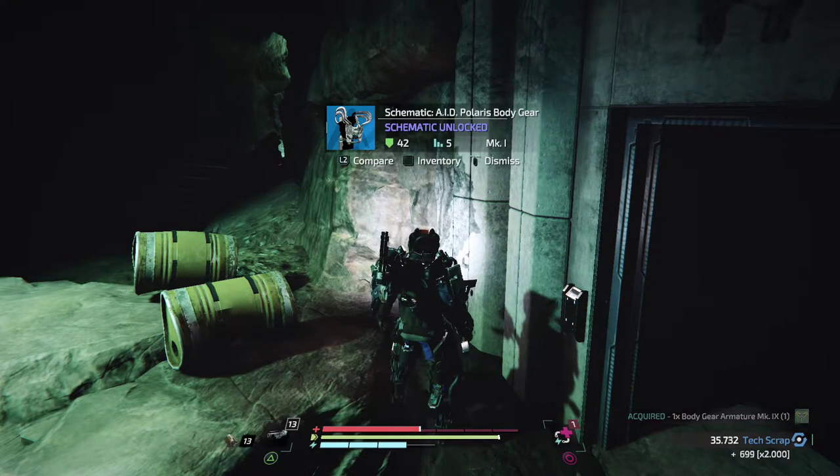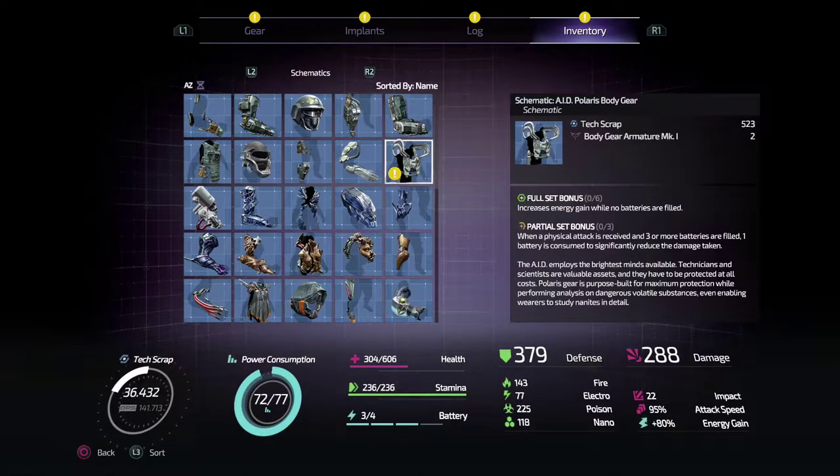Just one more of those guys to do. We've got an MK9 piece — a new bit of gear: A.I.D. Polaris body gear. 'The A.I.D. employs the brightest minds available — technicians and scientists are valuable assets and must be protected at all costs. Polaris gear is purpose-built for maximum protection when performing analysis on dangerous volatile substances.' Half set: when a physical attack is received and three or more batteries are filled, one battery is consumed to significantly reduce damage taken.